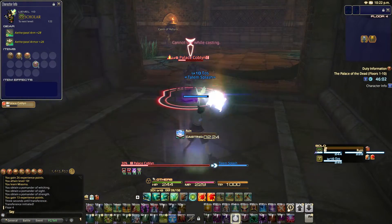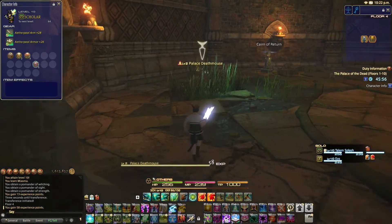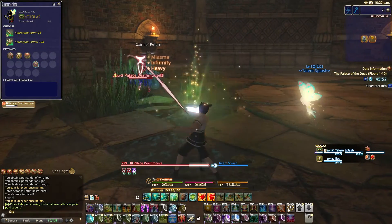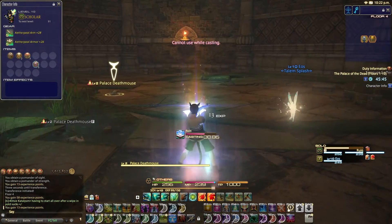One thing I was thinking about — you know how the AoEs, you can see them? I was wondering if your player can see them in the lore, that could be a way of explaining that away. Like maybe the power of the Echo that your character has allows them to see AoEs. Which is a kind of cool, interesting thought.